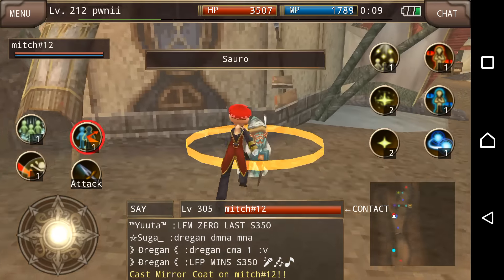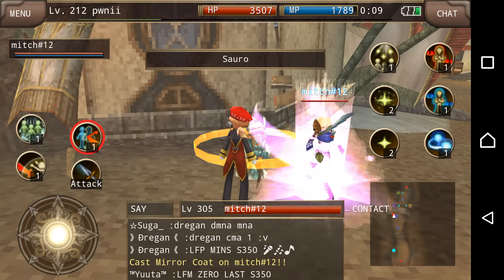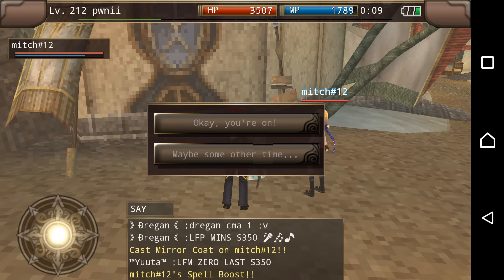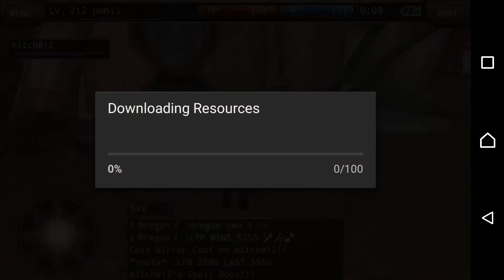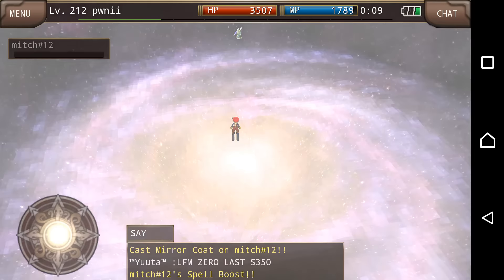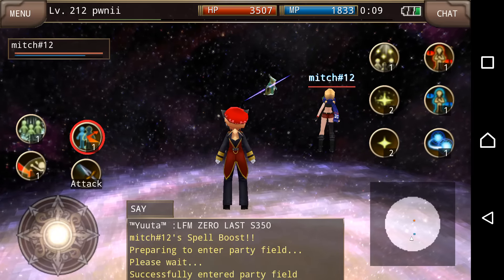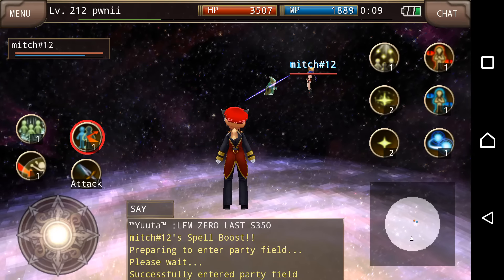Now after I've given the ninja the clone, I will actually use spell boost on Mitch and we're gonna go into 170. By doing this I have allowed the first hit to be the strongest hit for the SK Ninja. Let me show you what it's like.